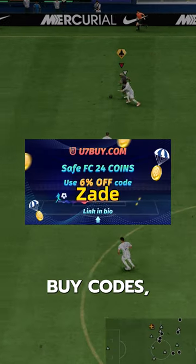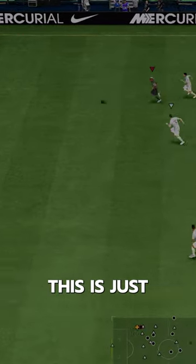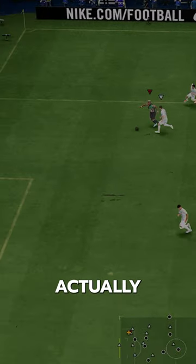If you need FC24 coins, check U7Buy, code ZAID for 6% off. This is just a rat card, but he's actually pretty fun to use.